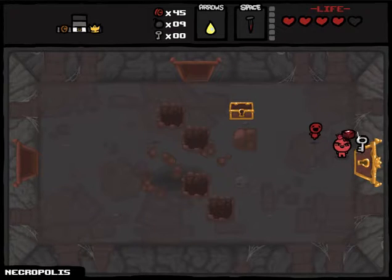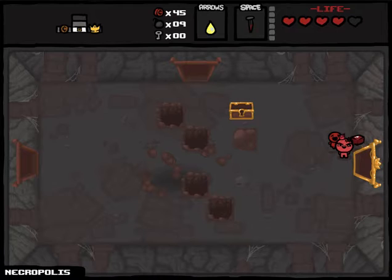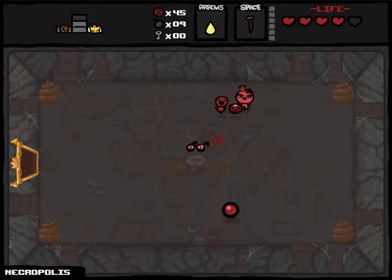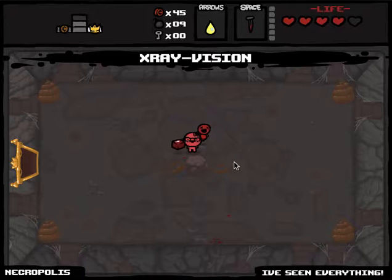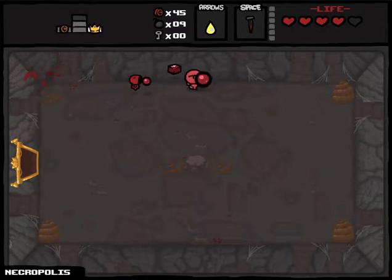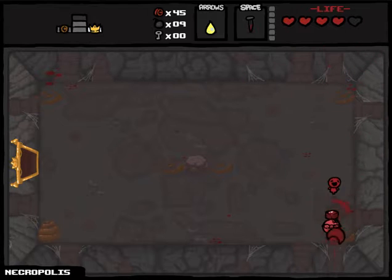A pickup ball could be half a heart, soul heart, or one heart. I've seen everything — well that's actually the name of the item, X-Ray Goggles, but the description says 'I've seen everything.' It lets you see any secret room so you never have to use a bomb to find one again. The description comes from the second game even though this game came first.